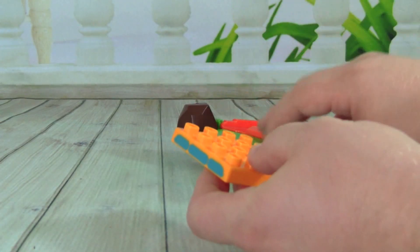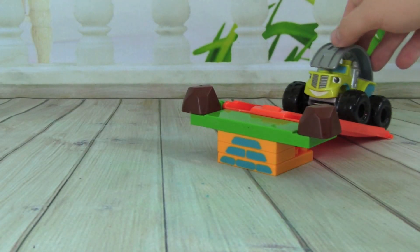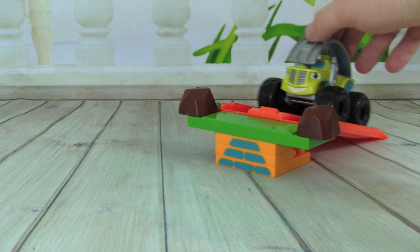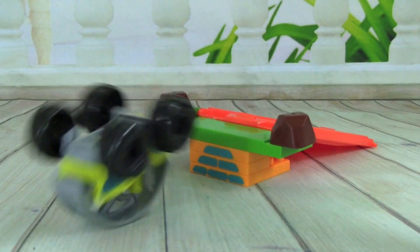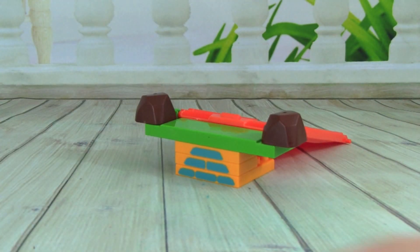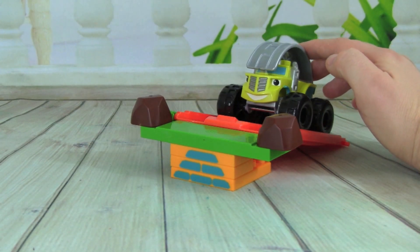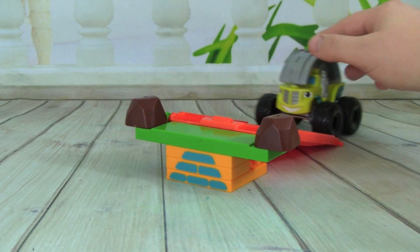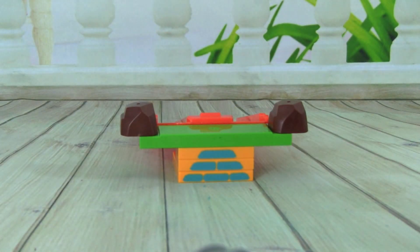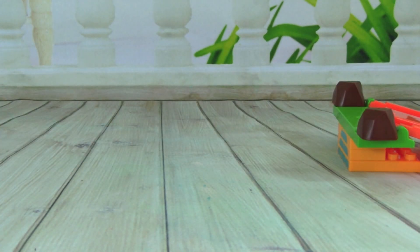Now let's try three blocks — Zeg is really going to roll. We have three blocks here. Oh, Zeg rolled! I didn't even give him a good push and he still rolled. Let's try it with a better push. All right Zeg, let's go up the ramp on three blocks high, roll up your engines. Here we go — whoa, what a roll Zeg! Zeg's coming right at you. What a roll! I love how Zeg can roll completely over and keep going.